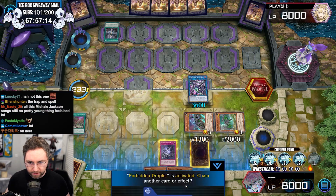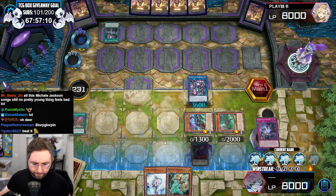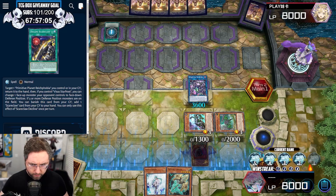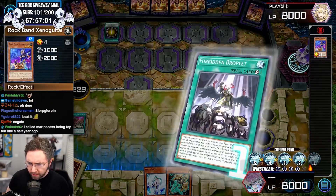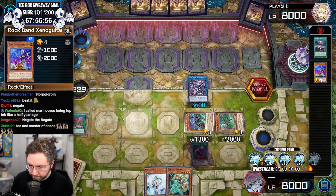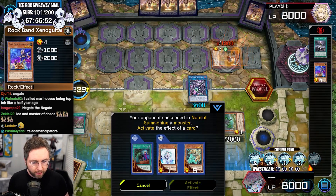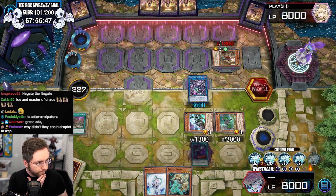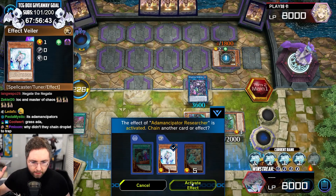IOC — they skipped IOC. Negate! So what does this do if you have three or more? What do you put in the graveyard? This card is sent to the graveyard — you can target one rock monster in your graveyard, add it to your hand. That's not going to work. You're fine. I will veil you. Get veiled. Negate!